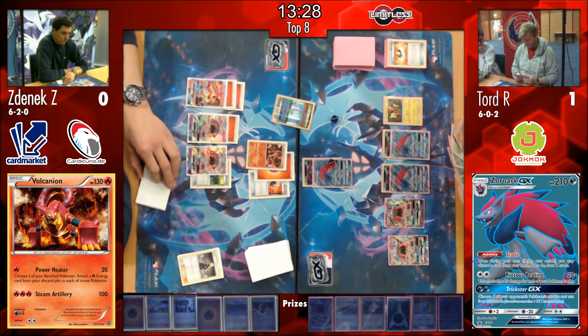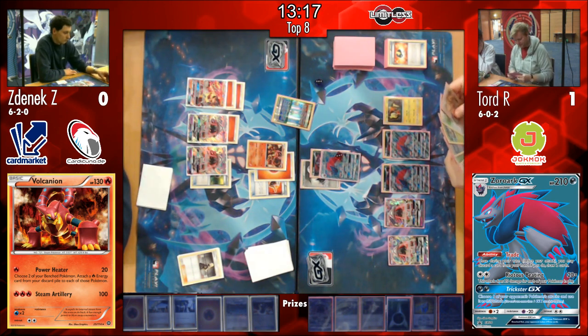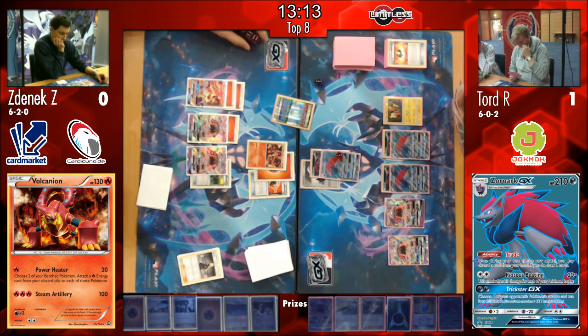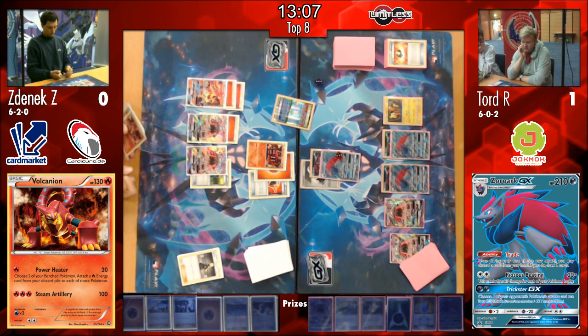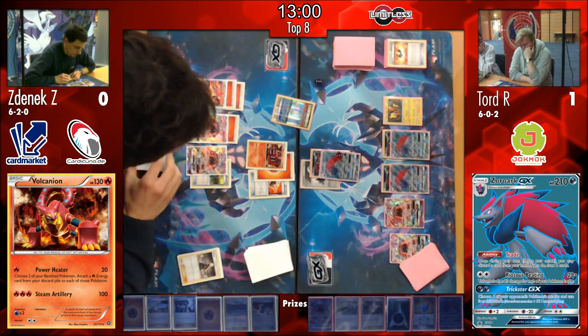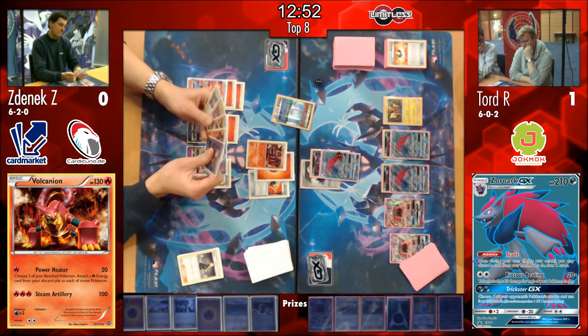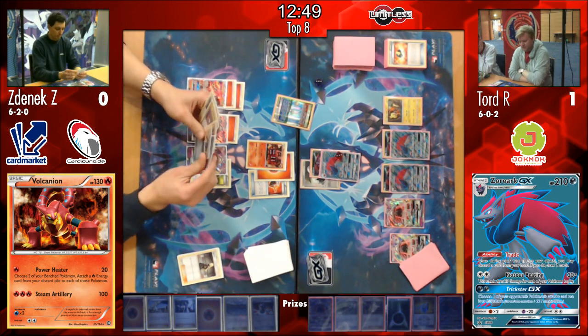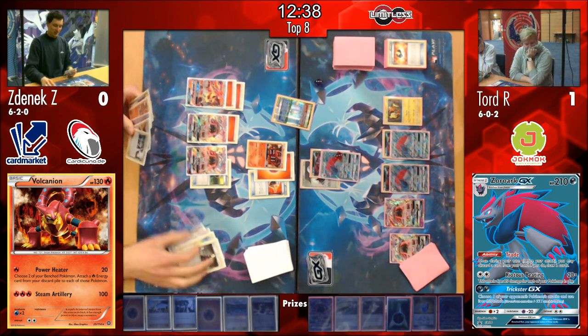I think the smartest play possible for him right now would definitely be Acerolaing this Volk, using that Ultra Ball there to get another Volcanion EX out, putting it on the bench, and then trying to get the maximum. He drew a Sycamore - that is a real good top deck! That Baby Volc remaining in the active though, and that Parallel City is still there - he drew into the Brooklet Hill. Everything is going the right way for him on this turn - that Brooklet Hill getting rid of that Parallel City. However, that is his last opportunity to get rid of that Parallel City - it could really, really hurt him here if Tord puts down another one.